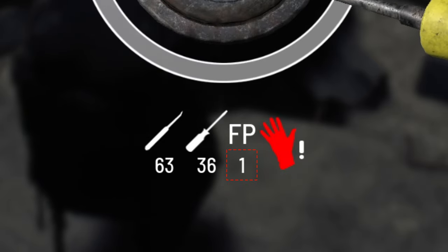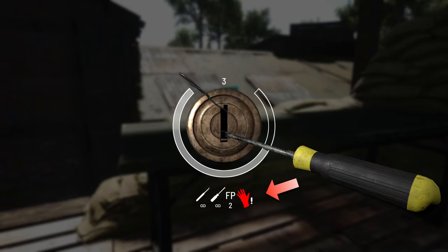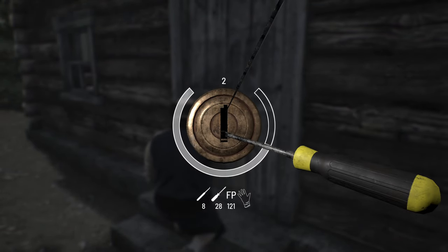Be aware that failing a lockpick attempt will decrease your fame points, and if they run out you can't lockpick anymore. Wearing gloves also increases the difficulty so make sure to take them off. The time limit can be increased through leveling your thievery skill — the higher the level the more time you will get. One second can make a difference.